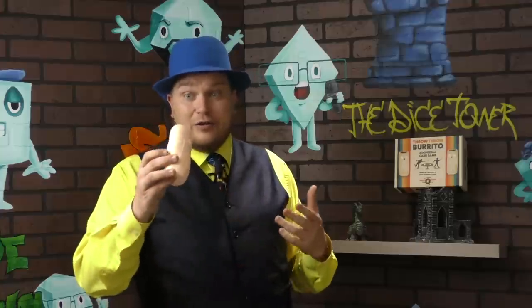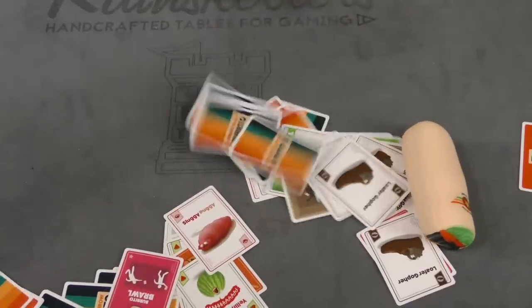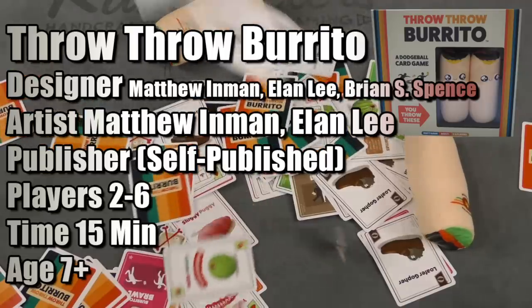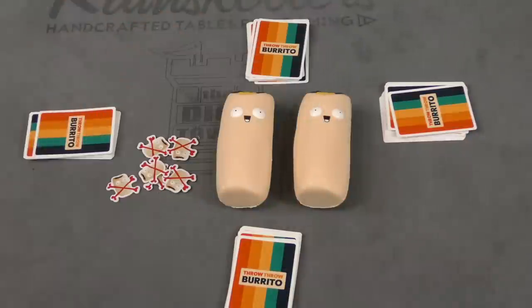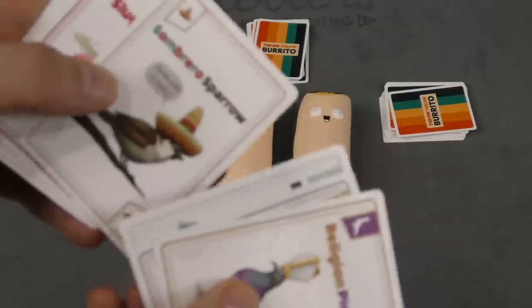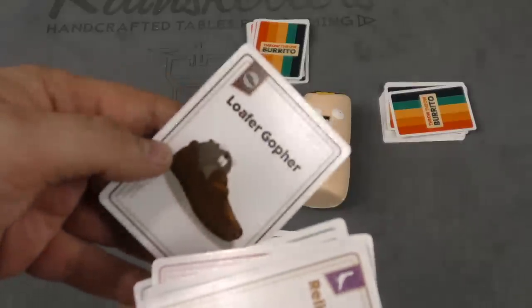In this game it's all about literally throwing a foam type burrito at other players. Players are playing with a deck of cards made up of weird animals like Religion Pigeon, Yellen Melon, Black Male Whale, Sombrero Sparrow, Sluggy Puggy, Drama Llamas, and Loafer Gopher.